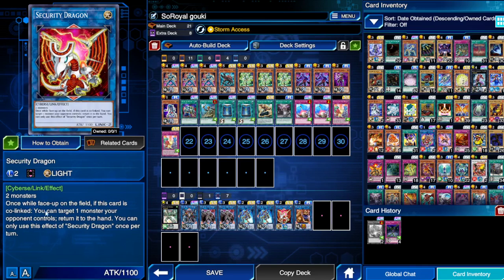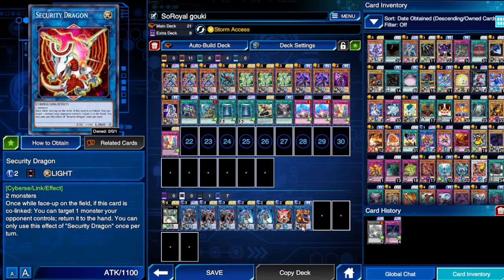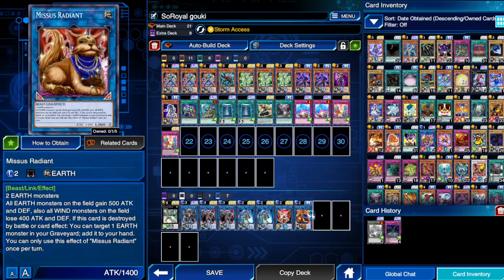We play one Security Dragon — if he's co-linked he can bounce a card to the hand. We also play Radiant, for Earth — all Earth monsters gain 500 attack and opposing monsters lose 400. Normally I like playing Ties that Bind but since I'm using the Firewall Dragon skill, Radiant helps out. I go into him sometimes depending on the situation; if I know I can attack I'll go for Radiant.